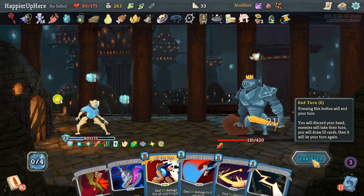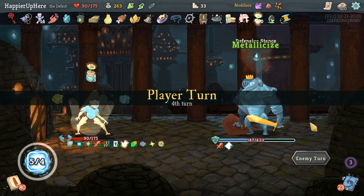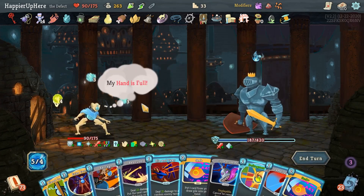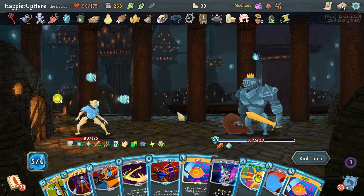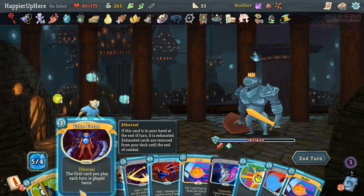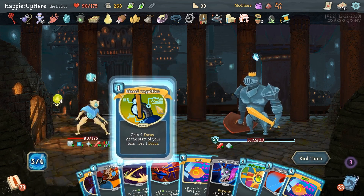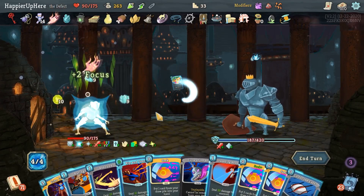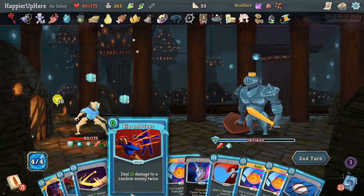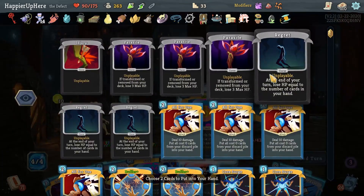Let's focus a little bit on attack. Now I need to deal 180-something damage in two turns. I have an upgraded Seek - I could also just get more Buffers. Let's do Echo Form. Actually let's do the cheap ones first - Bias Cognition, then the Fragment. Might as well do Rip and Tear. And then I think I'm going to Seek two Buffers. The Seek can give me two cards - let's seek that and a zero cost card maybe, or another Seek.